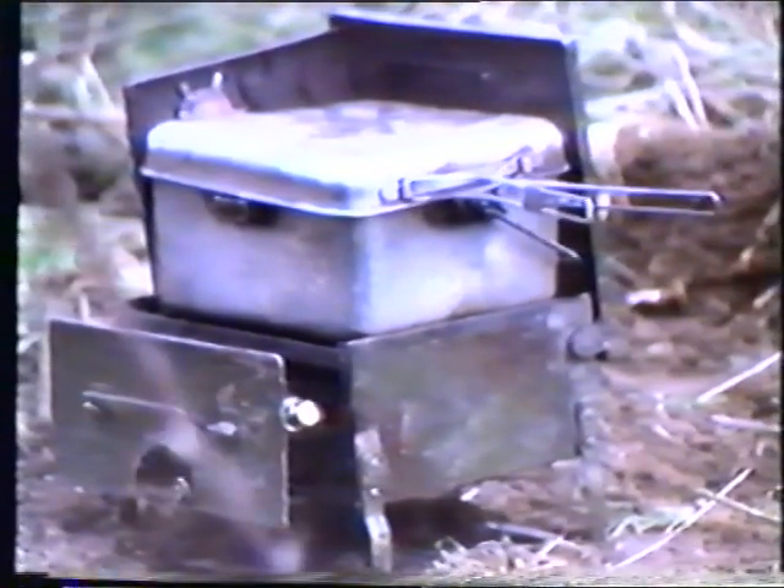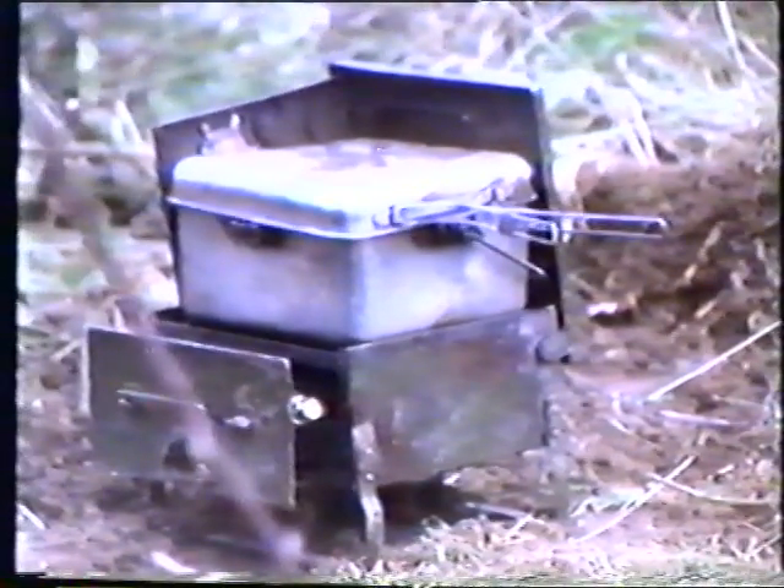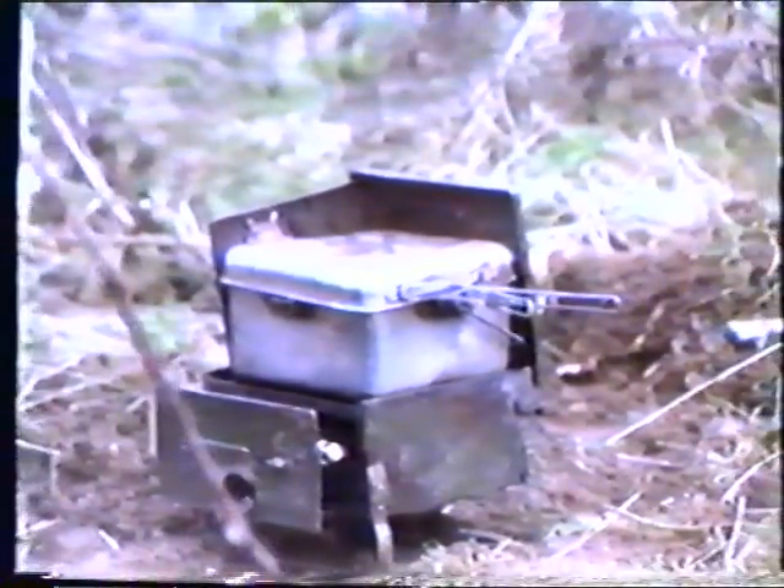The next area we're going to look at is the cooking area. The first thing we must do when selecting an area for this is to try and pick somewhere with no leaves or rubbish on the ground. If there is no such area, then you must clear all the rubbish away. This position has also been provided with overhead cover. The final point is that it must be sited away from any POL.